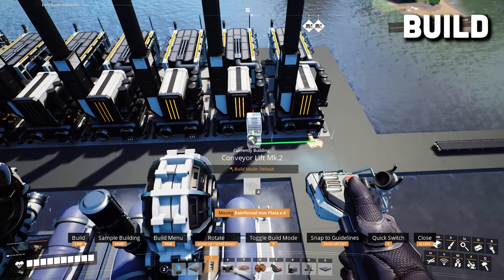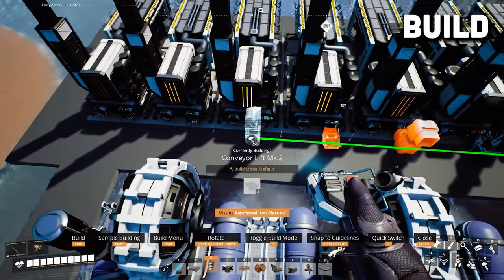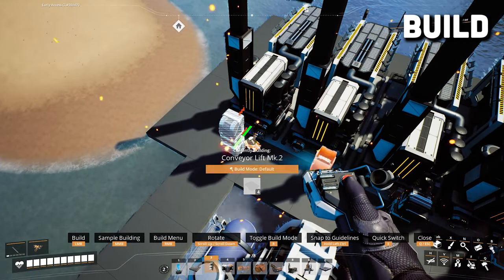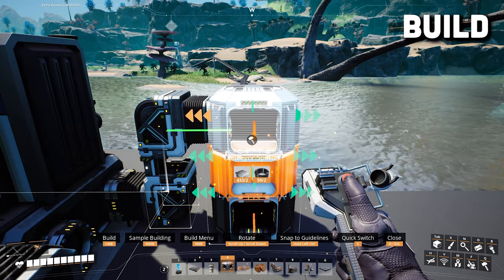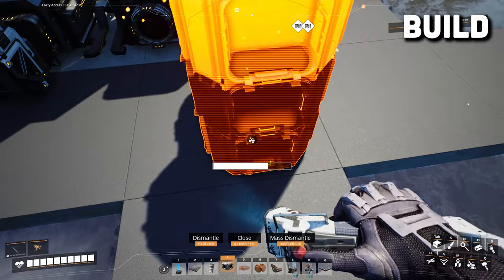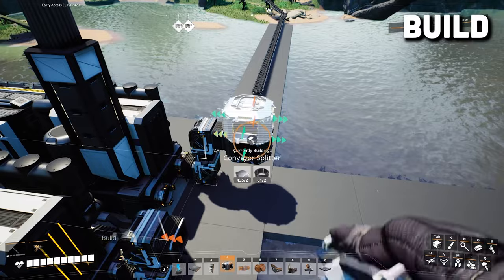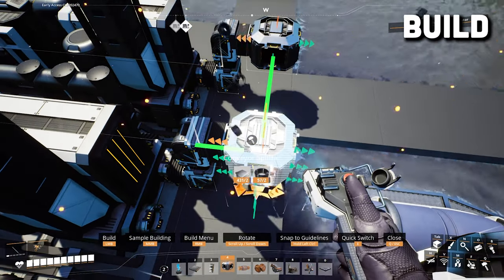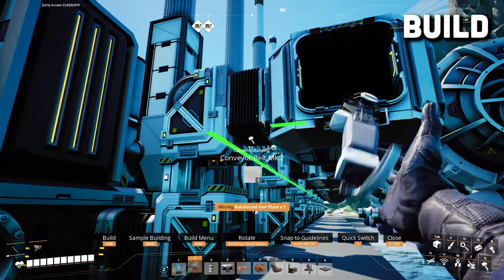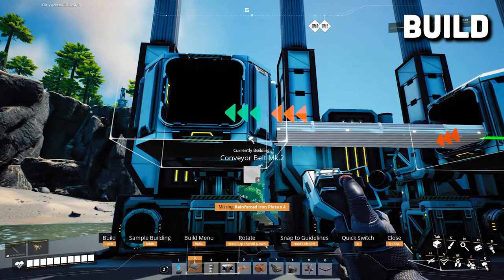Next, put down some conveyor lifts on all of the coal generators. I use mark 2 here but you can use mark 1, it'll work just the same. Then we want to set up the conveyor splitters. I choose not to snap my conveyor splitters to the lift because I don't think it looks as nice, but you can go ahead and do that if you want to. Whichever way you decide to do it, make sure that the splitter entrance is on the side where the coal is coming in. Then we're going to belt all the splitters up with mark 2 belts, and if you do it like me you'll want to make sure you belt the little section between the splitter and the lifts.